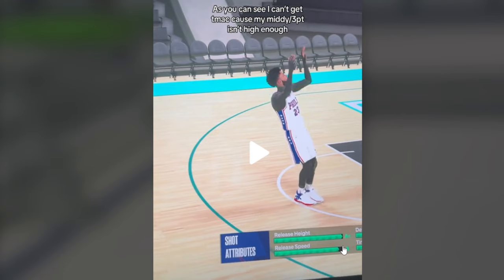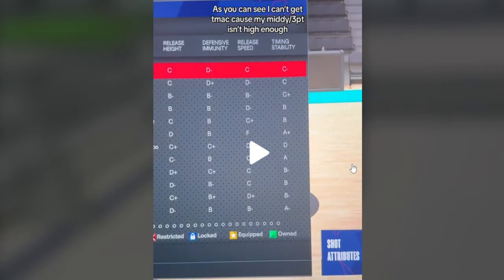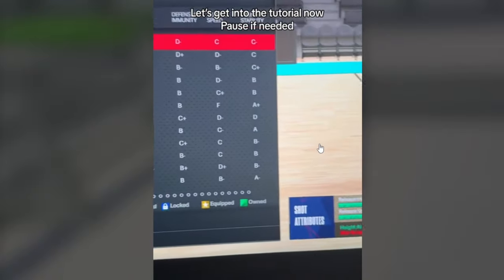If y'all know the T-Mac jump shots, the bases, this is what it looks like — the high release height. He did a faulty version. I don't know what's wrong, but if you look at my jump shot videos, it looks just like this. Now look, he's showing it — it's red, and he got it equipped. He's showing you. It's equipped.